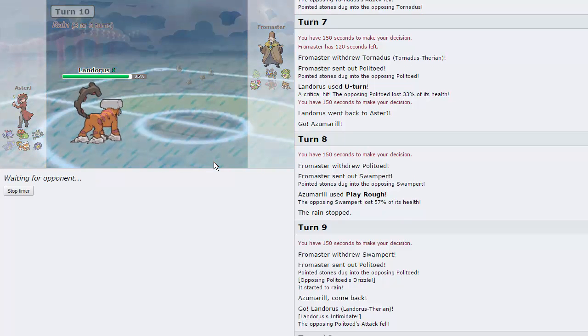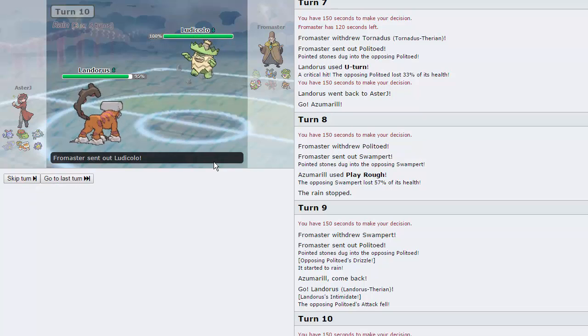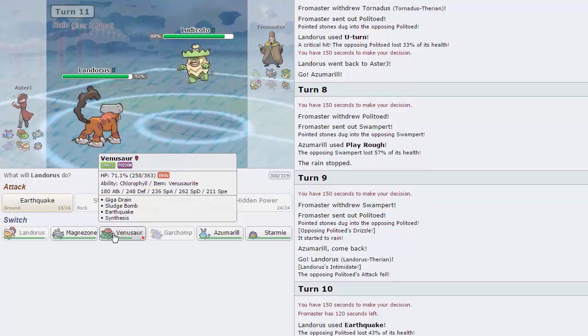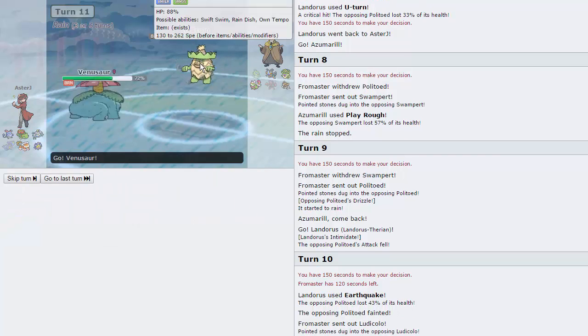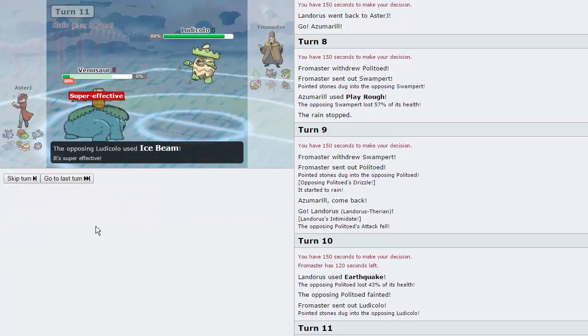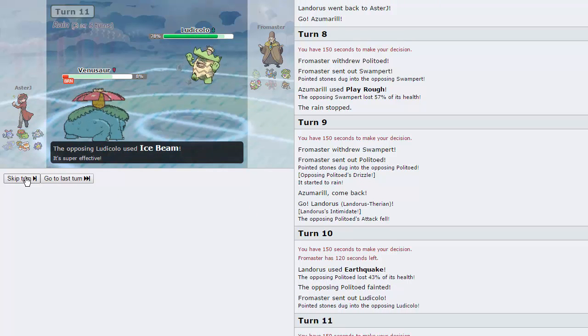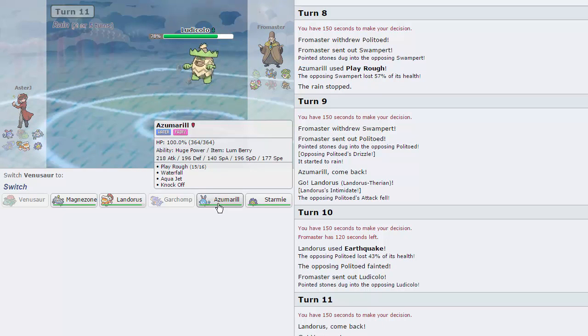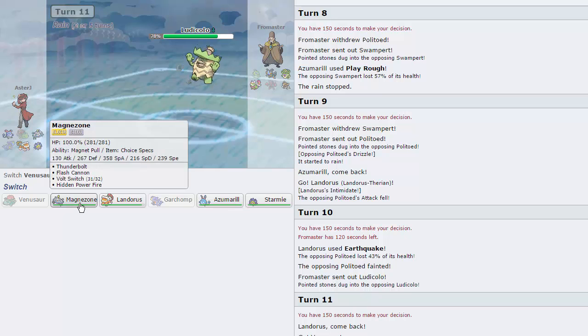I expect his Ludicolo to want to come out right now, as it does. Venusaur pretty much walls it — I can throw out a Sludge Bomb. But we aren't Mega Evolved yet, so he's actually going to go for an Ice Beam and is going to be able to knock us out there with the Burn. It's not too big of a deal because I still have my Magnezone.